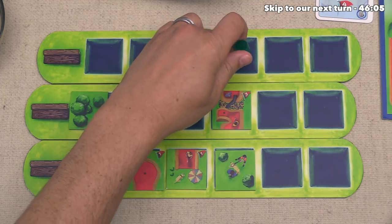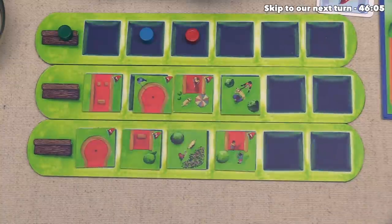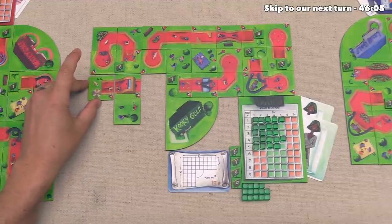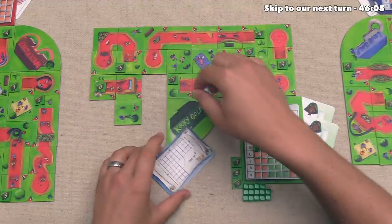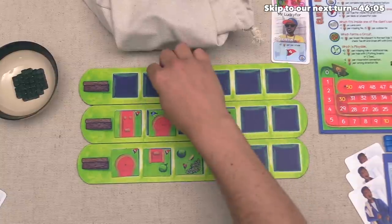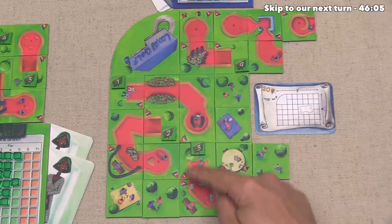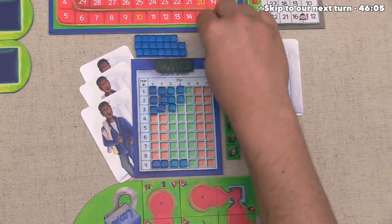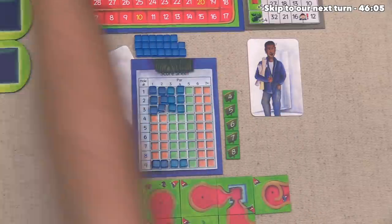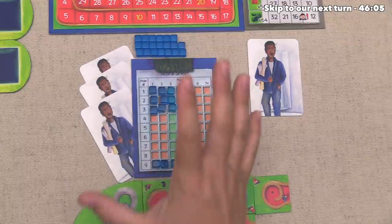Next up the green player can go and they are going to pass so that is going to finish up the round. Alright green can go and they are going to take this T tile and it's going to go down right over here which will be the start of their sixth hole. Currently that has a par of four. Next up blue can go and they want this putting green. With it they are going to finish up their third hole and that brings it up to a par of four, which means at this point they have four completed holes all of which are par four. So they are doing a very good job at playing towards Mr. Lucky 4, and it would not surprise me if one of their promises is to match Mr. Lucky 4's whim.